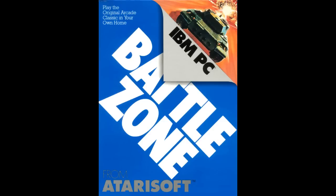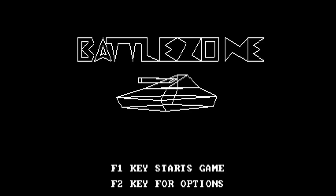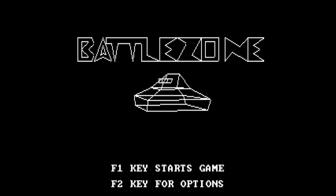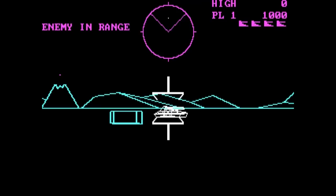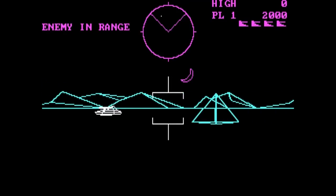The IBM PC booter version is next, also by AtariSoft in 1983. This one's got some PC speaker music and an animated menu thingy. It's also got some more options, which is tailor-made for those of us that freely exercise our power and freedom to choose. The graphics and sound are a tad lacking, but whatever — it's a PC booter game from 1983, so you can get over it.